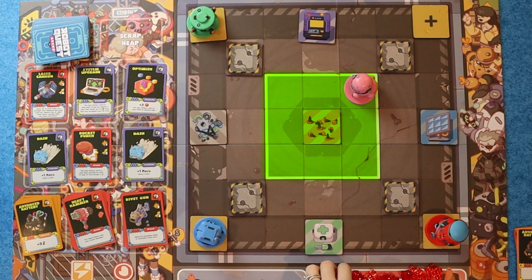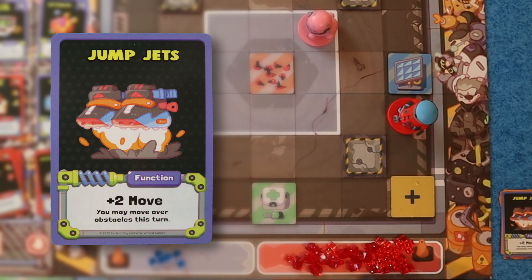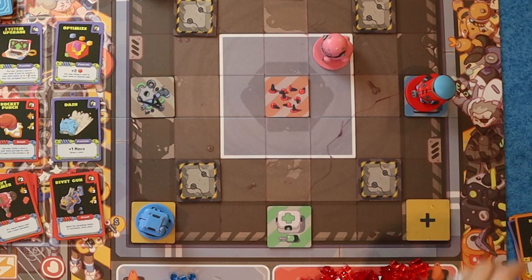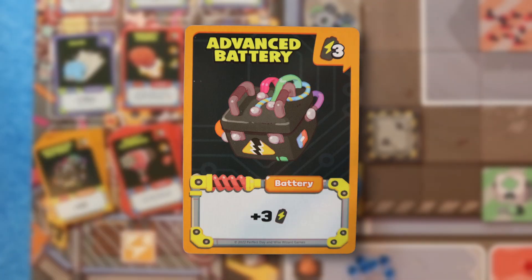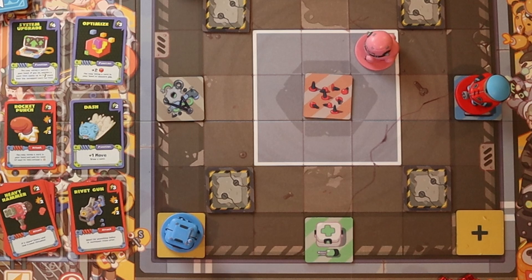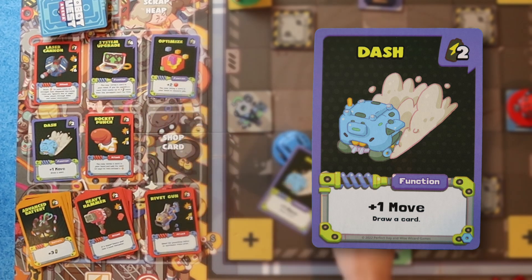At the start of your turn, because she's in the middle, you get a victory point. I'll use my Jump Jets to move two, and then I have four battery to spend. I'll use one to get Strider on a special spot, and then I'm going to buy an Advanced Battery. That's the end of my deck, so now I shuffle it back up and draw five. My turn — I want to try and get into the middle because I need to start gaining some victory points. I'm going to move Crate two spaces, then use my last two battery to grab Dash, which gives me plus one move and draw a card.